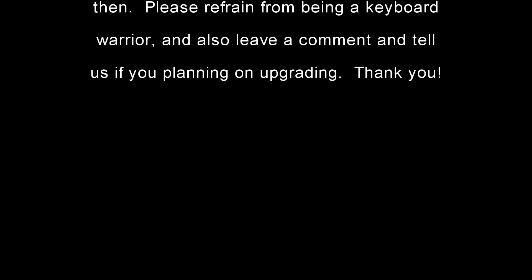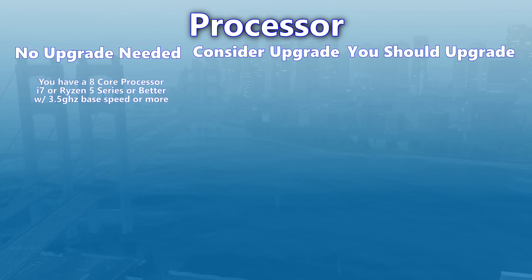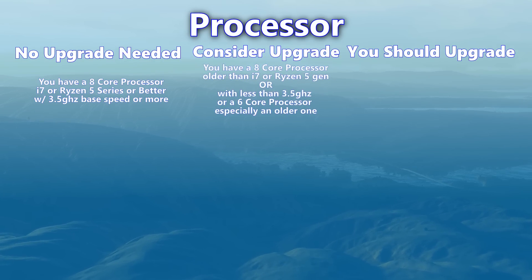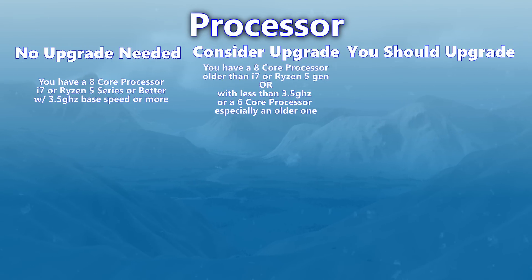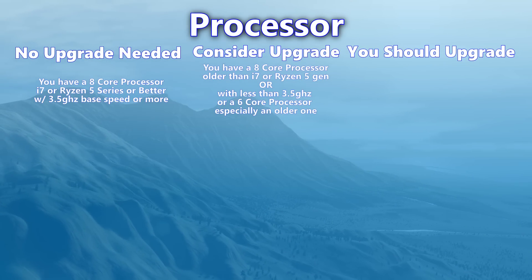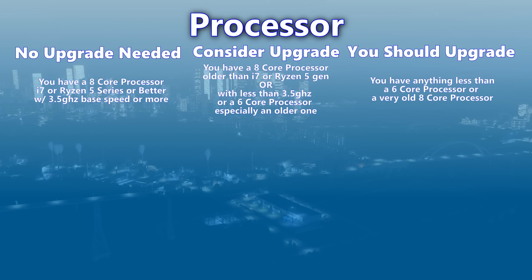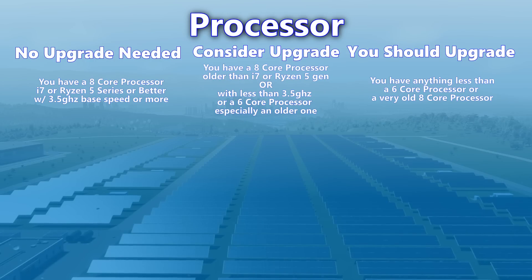Leave a comment and tell us if you're planning on upgrading. As far as your computer processor goes, if you have an 8-core i7 or Ryzen 5 series or better and a good solid base speed of 3.5GHz or more, you should be in good shape. You should consider a processor upgrade if you have an 8-core processor but it's an older generation than the i7 or Ryzen 5, or it has less than 3.5GHz, or a 6-core processor — especially an older one. You should upgrade if you have anything less than 6 cores. Keep in mind that the Ryzen 5 5000 series is what the PlayStation 5 and Xbox Series XS uses.